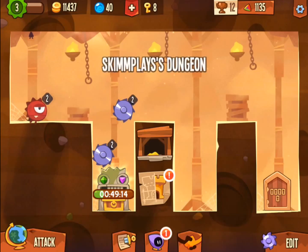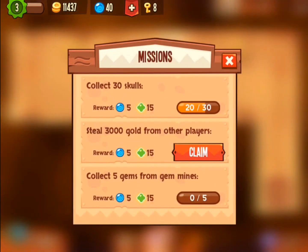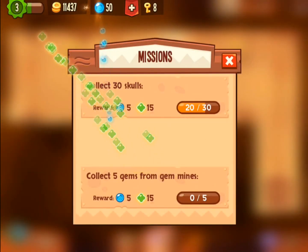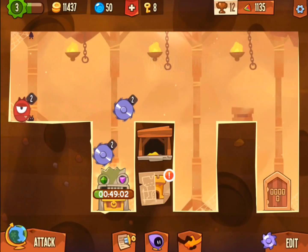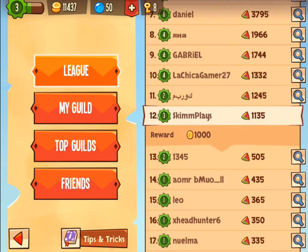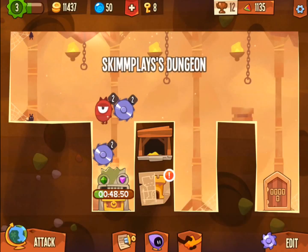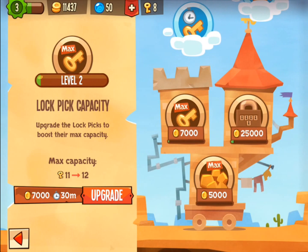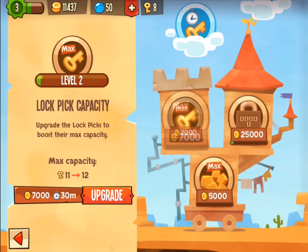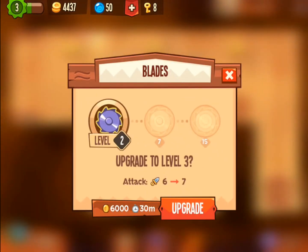I go ahead and decide I need to upgrade something. Currently we have a 35 and a 25 going in there to be combined, and that's not very good. I've got a couple things I can claim — a little bit of experience and some orb things. I'm going to check out the league — I do this every episode so you can see where I'm at. I'm at level 12 in the league right now. I might even get up to the next league before the next episode. I'll upgrade another key because having a lot of lockpicks is really helpful, and we don't have enough to upgrade any blades.